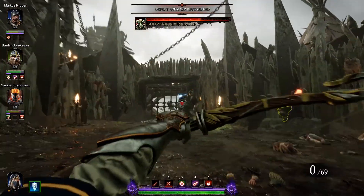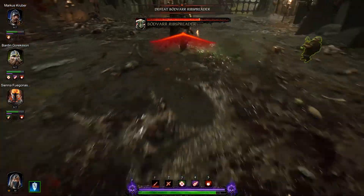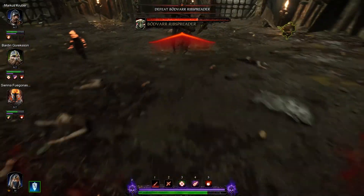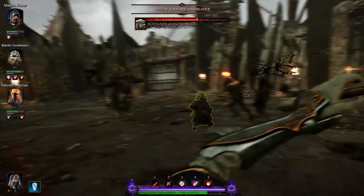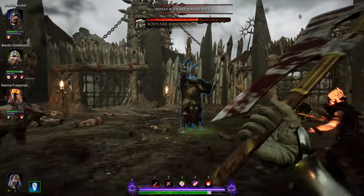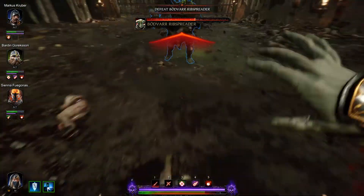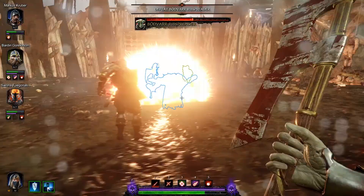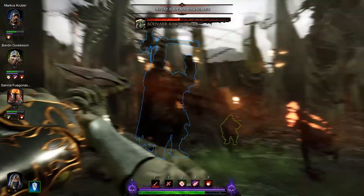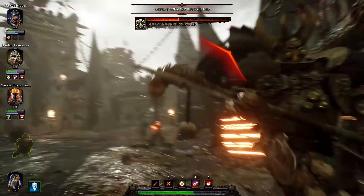Bloody hell. Okay, that swift bow is not gonna get through that armor. Rib Spreader — what happened to fighting us alone? It looks like you've called some friends. Were you a little tougher than you first thought? I'm sick of this. Kruber just knocked him on his ass! Nice work, Kruber. Hey look, I can dash too. Whoops.